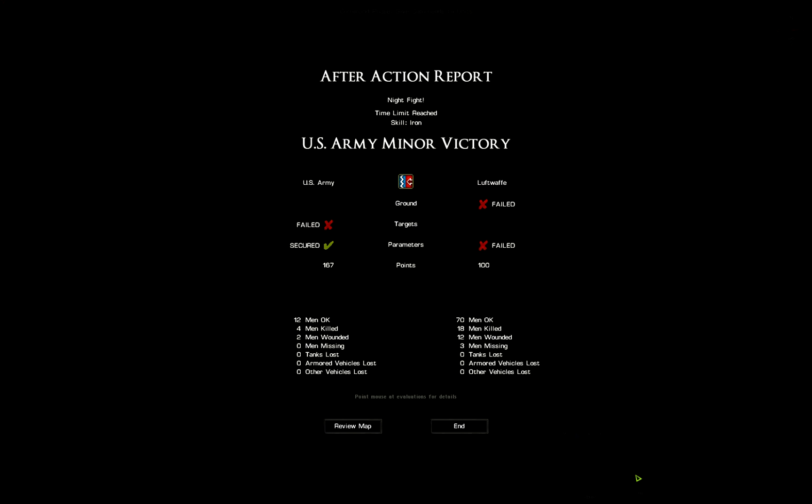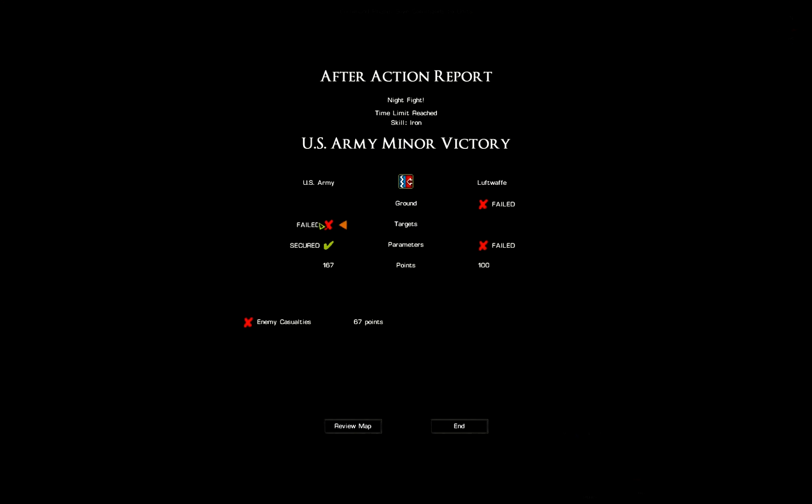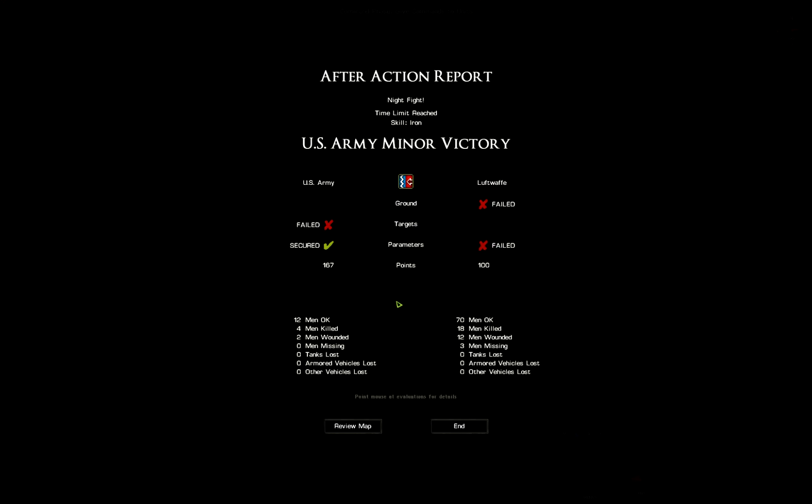US Army minor victory — at last I got a victory! US Army failed casualties. I secured 100 points. Germans failed on the windmill and the hotel. Friendly casualties, but they got a friendly bonus. So I got 167 to their 100. I had 4 men killed and 2 men wounded. I got 70 enemy men OK, 18 killed, 12 wounded, 3 men missing.